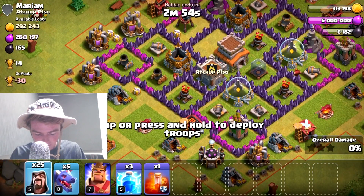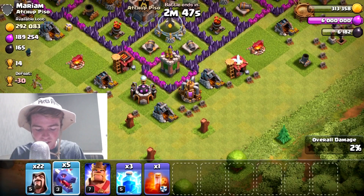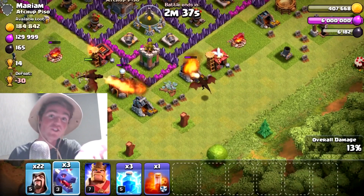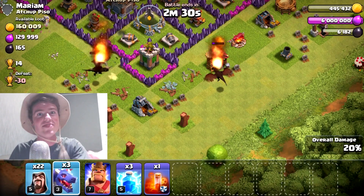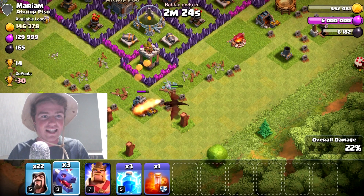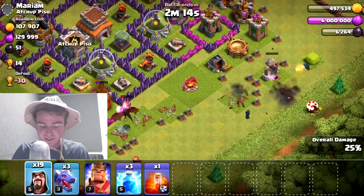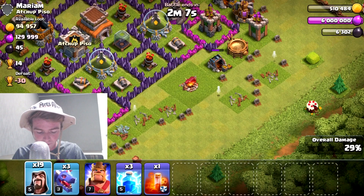We're going to go ahead and first throw down some wizards on the outsides. Honestly, I don't even need the dragons, but we've got to use them. We're going to put two down over here. We really only care about the gold - we've got to take out the gold. We need 500,000 to get that last wall. Something very exciting is I found out there is something I can upgrade with elixir, and that is my dark elixir storage. I thought it was maxed out but it was not. That's about 2.4 million elixir - a good use for my elixir. We'll do that at the end of the episode.